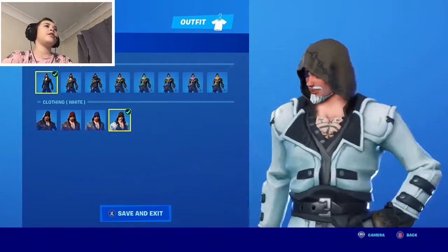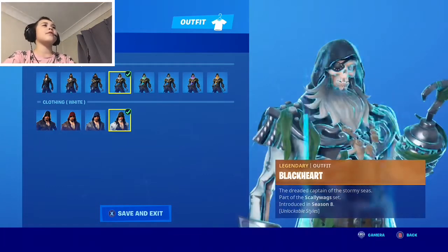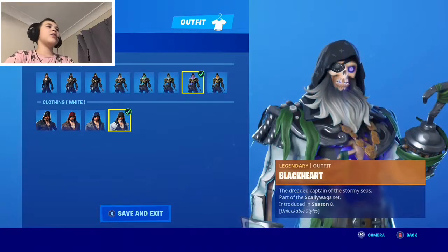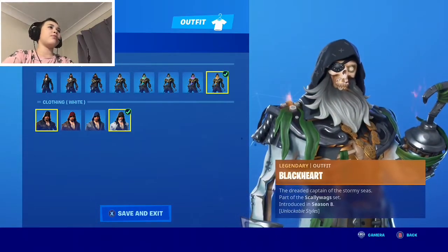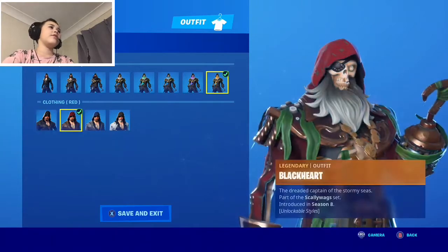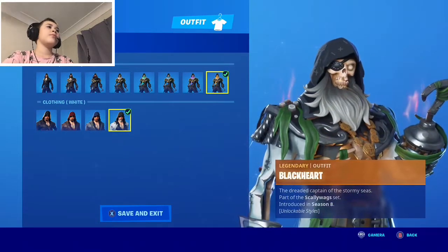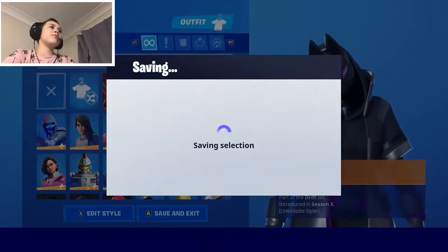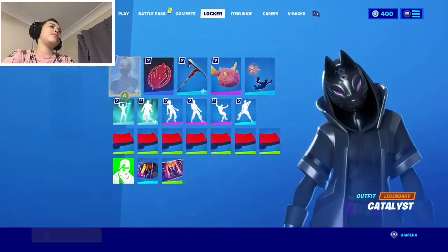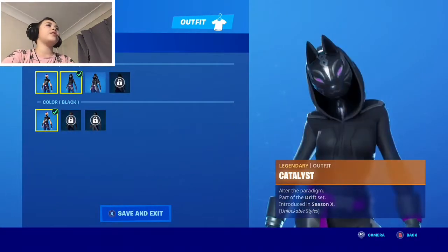Black Heart has many, many different styles. There's stage one, stage two, stage three, stage four, stage five, stage six, stage seven, stage eight, and then down here you can pick the clothing — brown, red, blue, or white. So that's Black Heart.